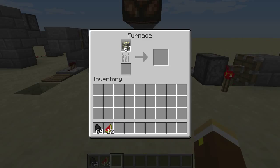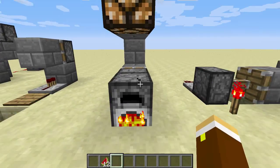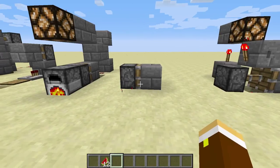Number 6, you got your BUD switch, which Etho has used for his furnace room. Number 7, you got your piston clock.